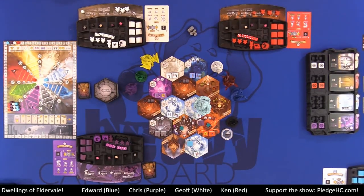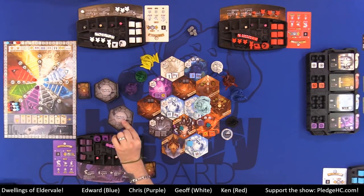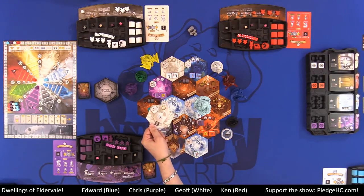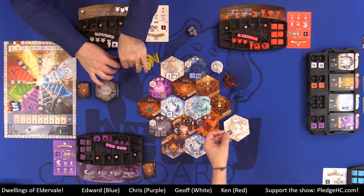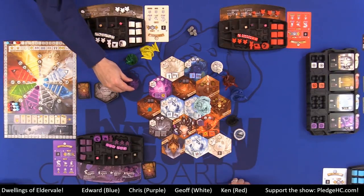Dungeons are how we discover new realm tiles and go on adventures. We're going to flip the top realm tile as an example. If on my turn I go to a dungeon, I grab the top tile from the stack and place it — it must be adjacent to at least two different tiles. You can choose where to place it, like right here.